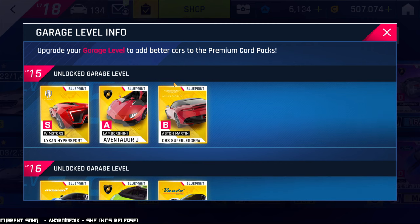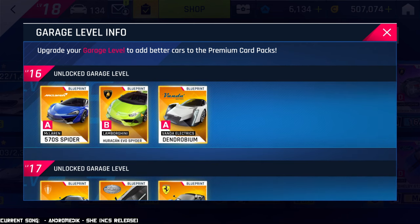One quick mention: whenever you reach Tier 15, you're going to start seeing some of these blueprints, but most of the time they will be showing for tokens. However, once you reach Garage Level 16, the blueprints that would normally show for tokens are going to start showing up for credits much more often. So when you reach level 16 you might want the Huracan blueprints, but they'll mostly show for tokens — wait until level 17 and the Huracan will start showing much more often for credits.